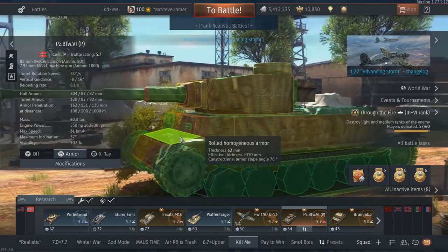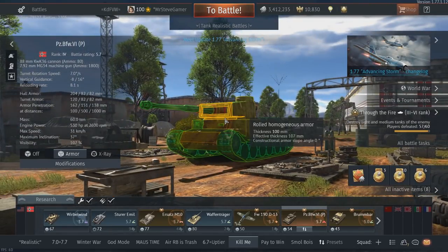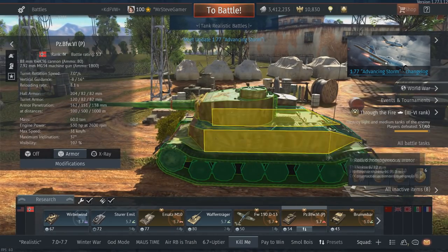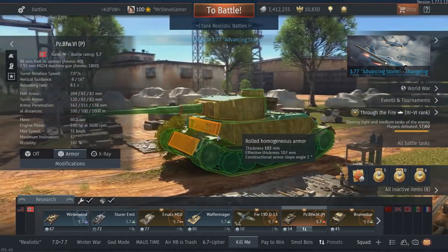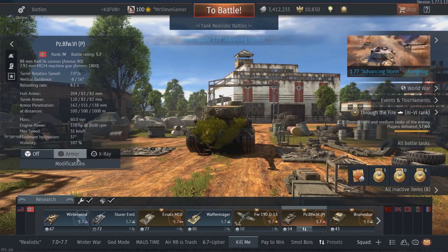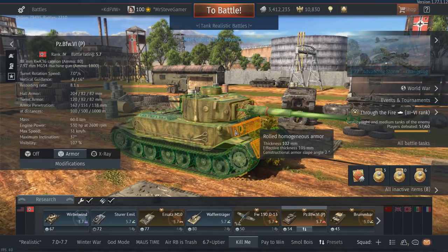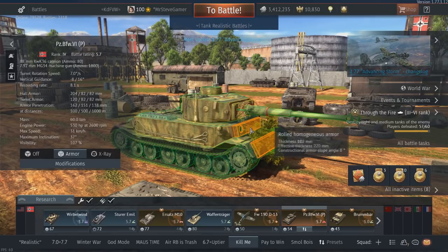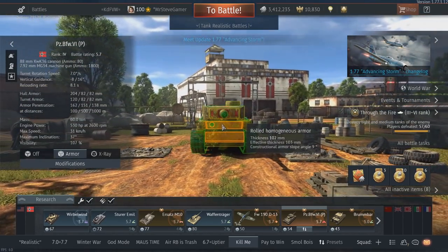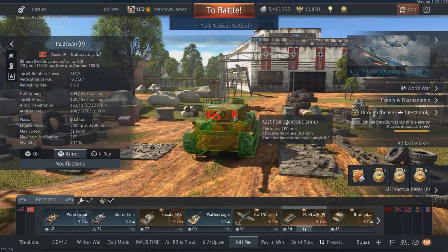This thing does incredibly well with its frontal plate armor. It's very similar to the Tiger turret-wise, but it has essentially the same hull as the Ferdinand — the only difference being that the engine is in the back rather than the front. So if you get hit frontally, you're basically going to die because your whole crew is clustered there. But the frontal armor is actually 200 millimeters of steel — around 204 millimeters — so this frontal plate is basically impenetrable at this BR. You can sometimes get killed through it, but only when you're up-tiered or facing very high-penetrating guns.